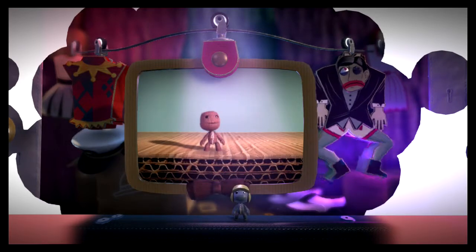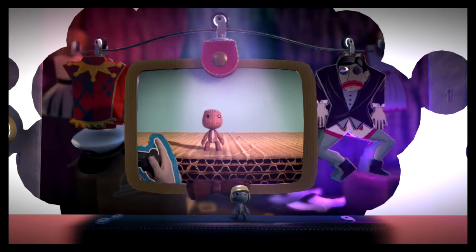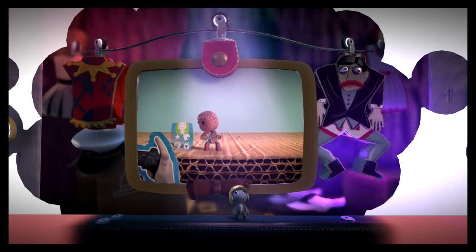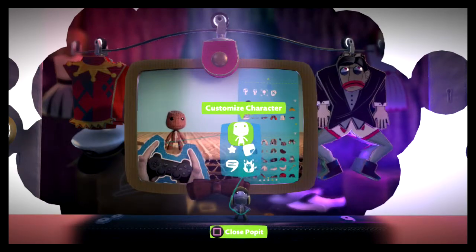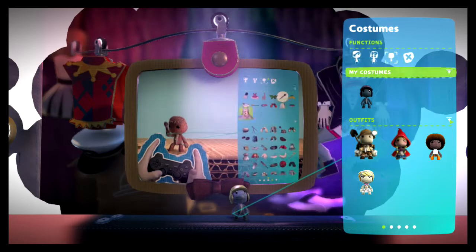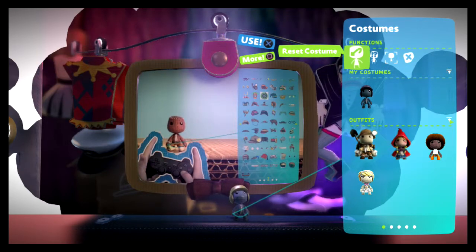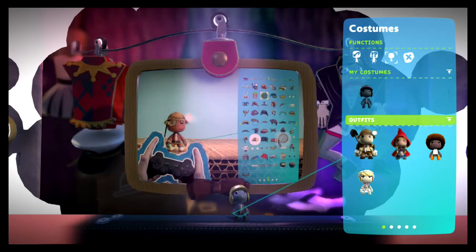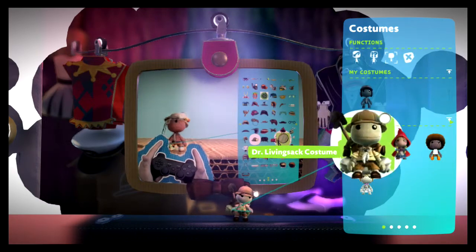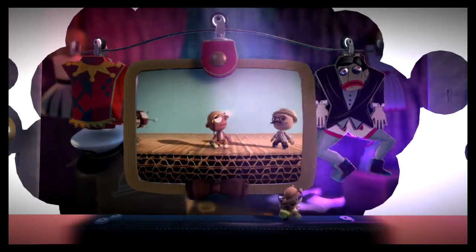Get some gadabout trousers or an adventurer's hat, for example. To do so, bring up your poppet with the menu button and select the Customize Character option. From there, you can peruse its contents with the left stick and don your chosen attire with the action button. Once you are suitably suited and booted, having raided your boutique, a press of the fact button shows off your new togs to your peers.